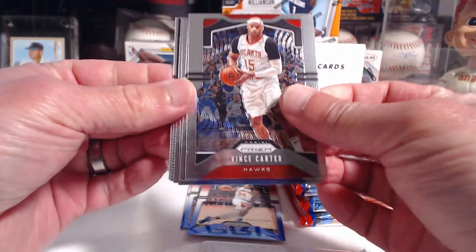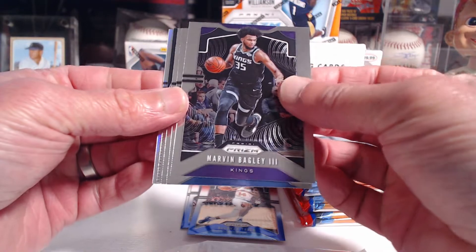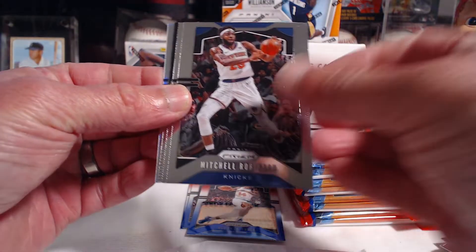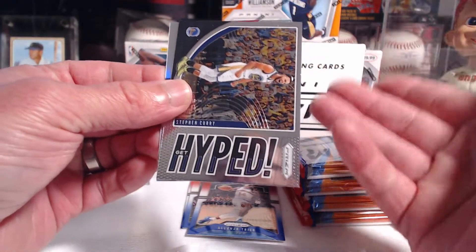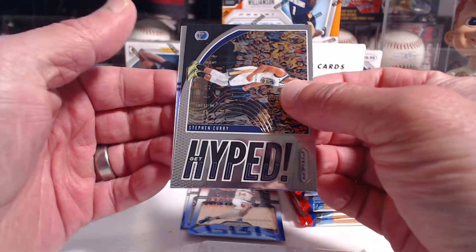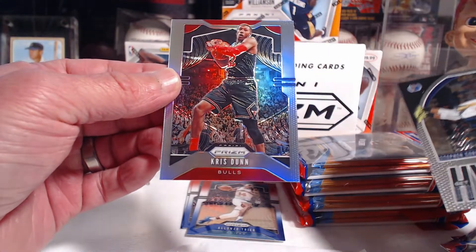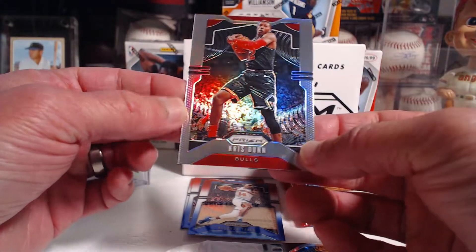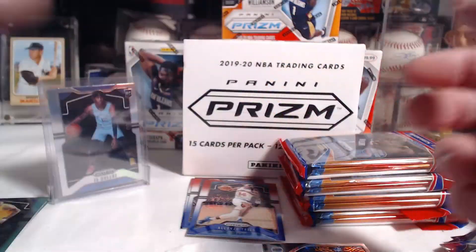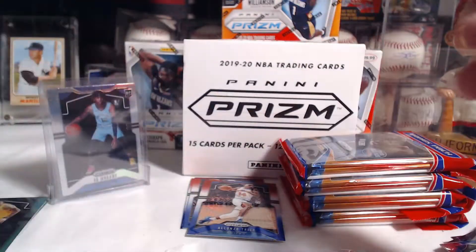First up we've got Vince Carter. There's an NBA Finals card — that'll be the third. Robinson, Al Horford, we've got a Stephen Curry. No rookies yet except the emergent inserts, so hopefully this is a rookie — it is not, it's Chris Dunn for the Bulls. Nicely centered again, which is a good sign — both our silvers are centered. Hopefully we hit a rookie silver that's centered also.